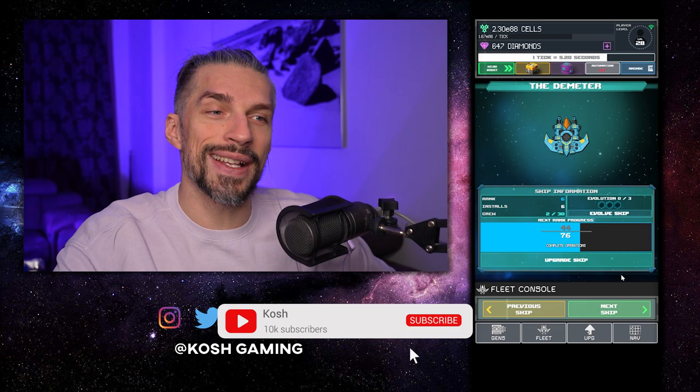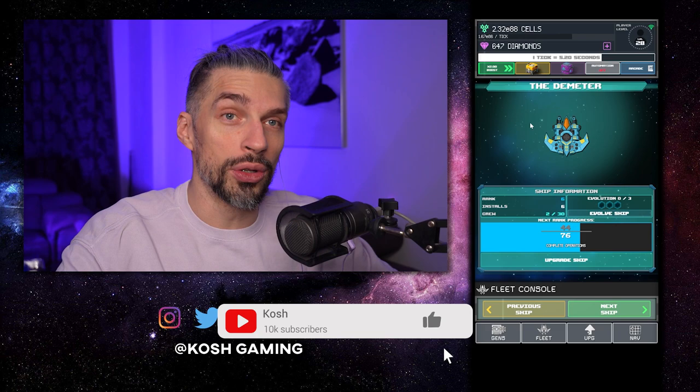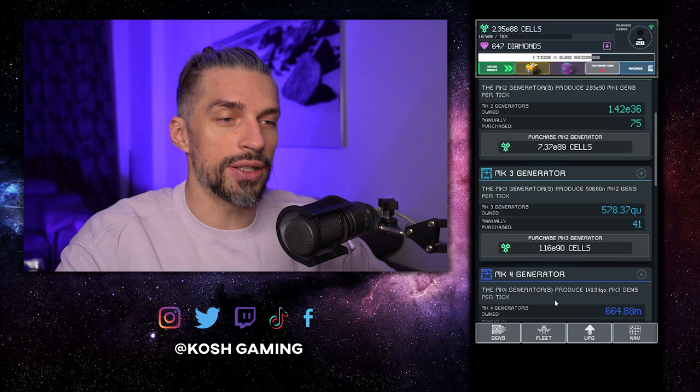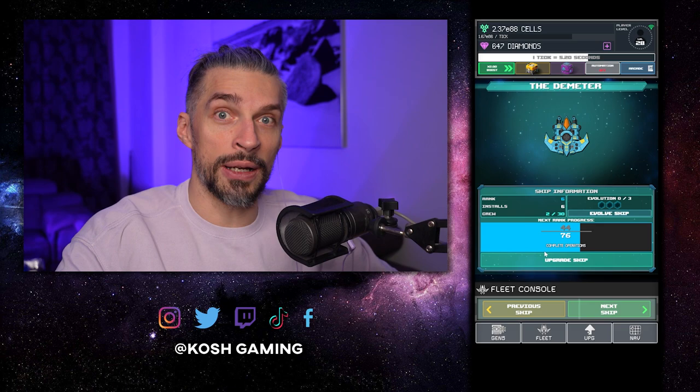Hey guys, it's Tenkosh and yes we finally got E75 cells to unlock the Dimeter. That was a long way and in order to do that you gotta focus heavily on your loop modifiers, get a lot of fast loops, get a lot of long loops and get enough multipliers to get high enough in the progression to get enough resources.